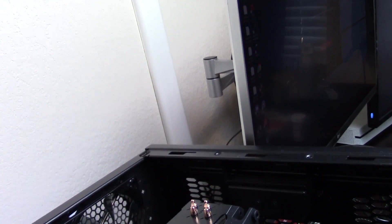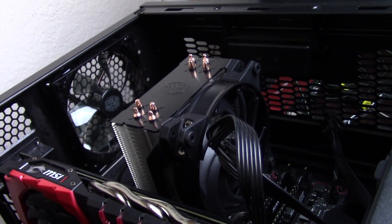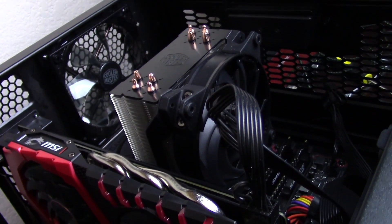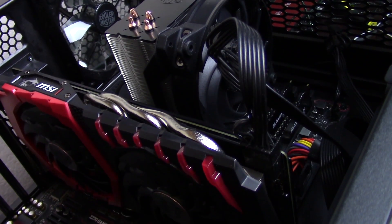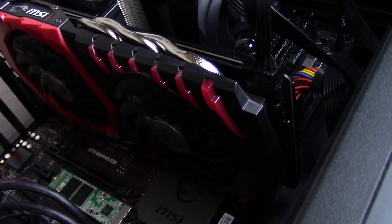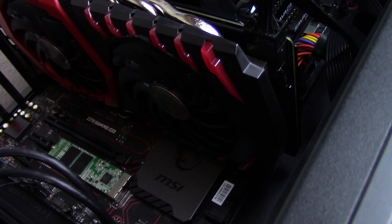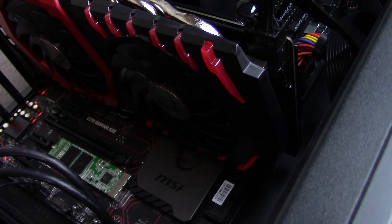To start things off, as always, we're going to talk about the test bench: an i7-7700K overclocked to 4.8 GHz mated to an MSI Gaming M3 Z270 motherboard. We're running a 256 GB M.2 drive over SATA — it's in the M.2 slot but not using the NVMe protocol. The power supply is a Thermaltake 750W gold-rated, and the RAM is 2400 MHz 16 GB DDR4 Kingston Savage series.